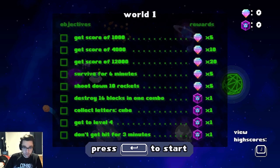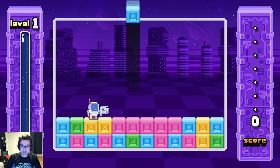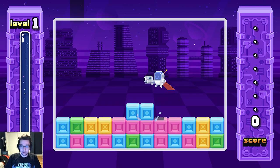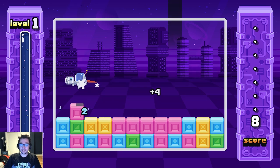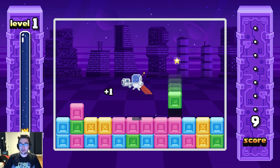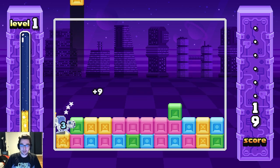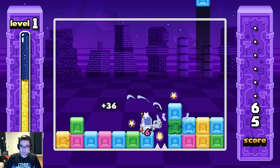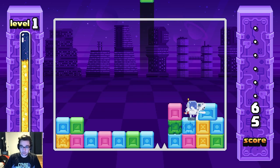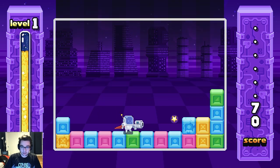What do we got to do? We need high score, survive, shoot down rockets, destroy blocks. This is all simple. So how the game works: you're this guy, and these blocks fall down. It's kind of like Tetris in how the blocks connect and you need to shoot blocks in. The blocks will form larger blocks if they're the same color, and then you can shoot all the same color at the same time. You can also kick the blocks to the side - link them up. I just linked the green ones up there.